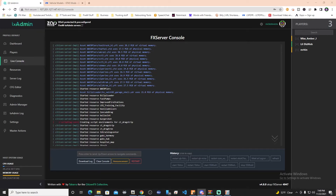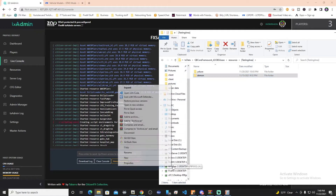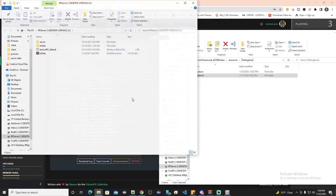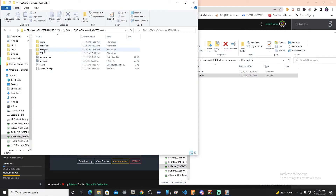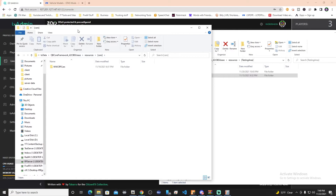I'm going to show you a very easy way to put all of those vehicles into one resource. We're going to be working on this demon here. Let's open up another window and go to our resources and our cars - that is the only resource, wwcrp cars, that we have there. I'll start with how to set this up. One resource folder - we open that up and we've got an fx manifest, which I'll link to download in the description, a stream folder, and a data folder.